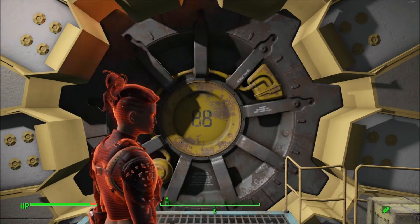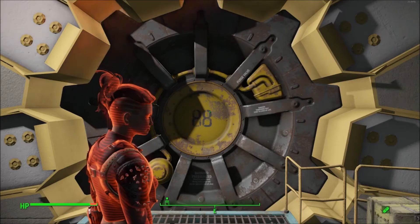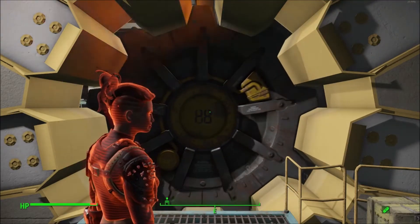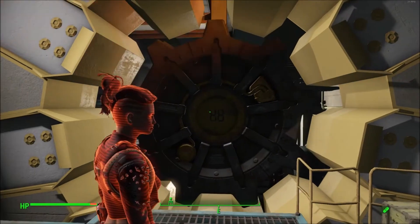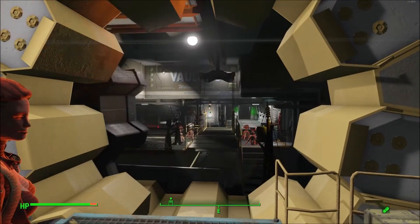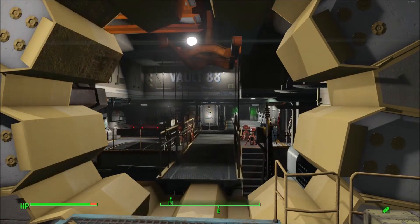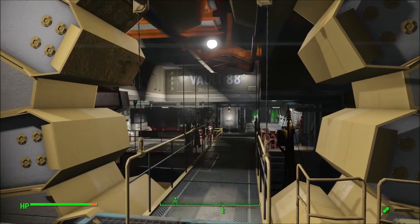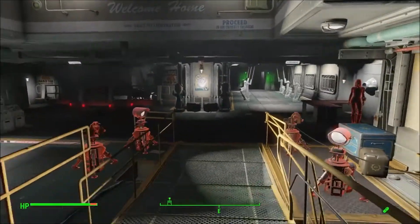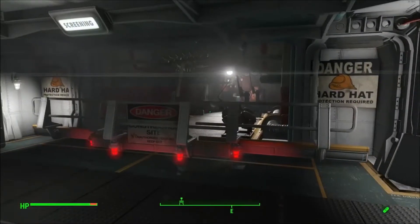I've done a fair bit of work inside Vault 88. I have the main area completely finished, I've cleared out all the accessory tunnels, and I've started work in some of them. The main portion of the vault is about as done as I'm going to make it — I may do a few little things here and there. Set up some primitive defenses and got the left side area blocked off.